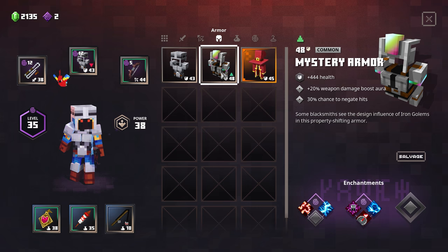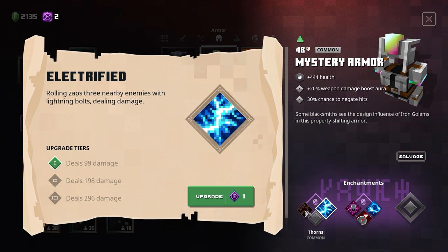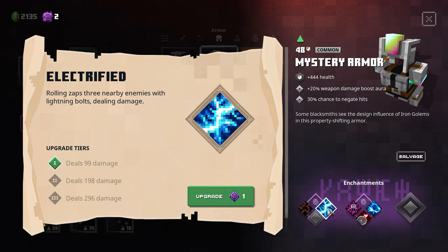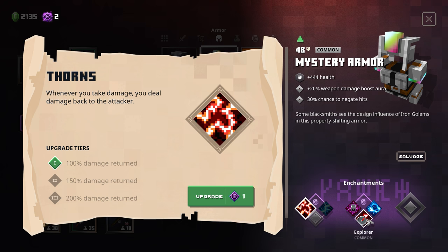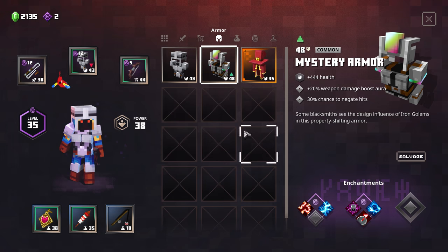The mystery armor gives us a weapon damage boost aura that our current one does not have, though it has no damage reduction. It has 103 more health than our current armor. The enchantments are thorns, swift-footed, gravity pulse, and electrified. I could do up to 296 damage with electrified, or 200% damage return with thorns. We never really got to try out electrified fairly because we had level 30 armor going into level 50 maps. Gravity pulse blasts every 5 seconds and pulls enemies towards you.